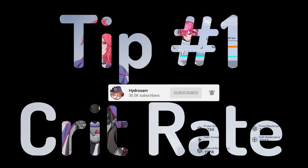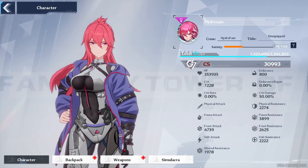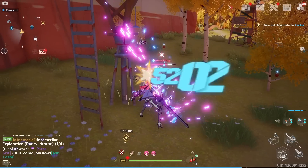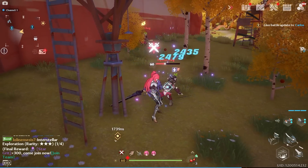Tip number one. I was always wondering why my crit rate is always at 0% — like, how do I increase it, and why do I sometimes crit even though I'm technically at 0%?